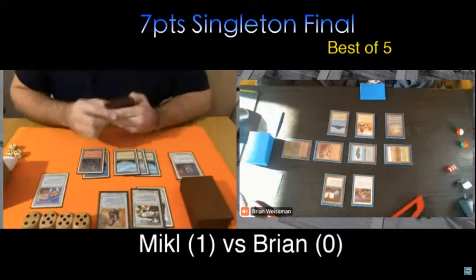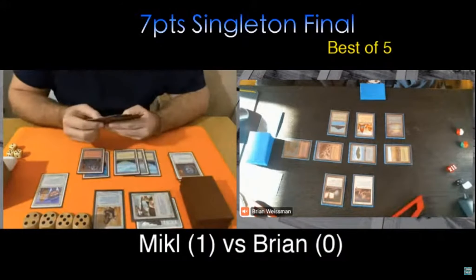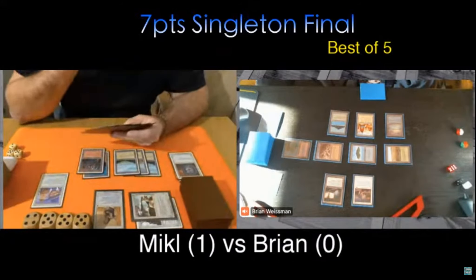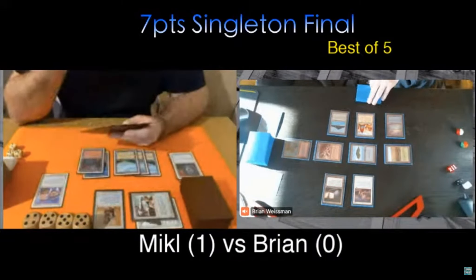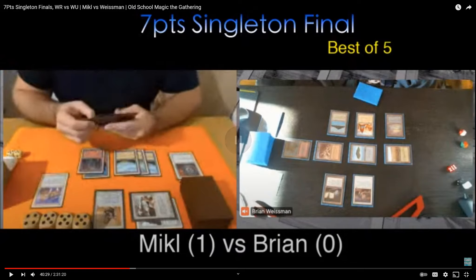So he hits me for two there, no pump — maybe he's got a Disenchant or Divine Offering in his hand. Brian's pretty intuitive — he tends to notice when people leave a mana open. I mentioned that in the last game with the timing of the Chaos Orb scenario. I take another two rather than the potential four he could have dealt. At last count, I might have now avoided nine total damage. I don't think I'd even be able to tap my City of Brass for mana anymore if things had gone differently. Because the Scout could give the Priest first strike, he's still got plenty of threats.